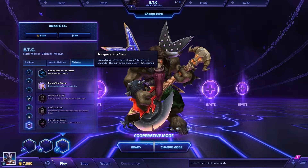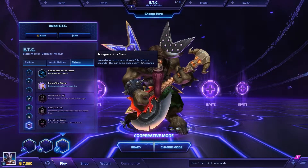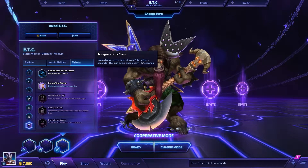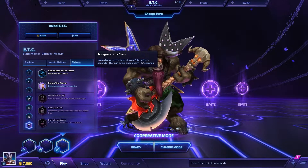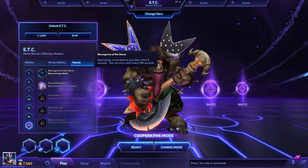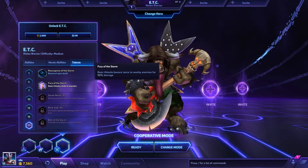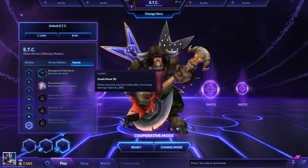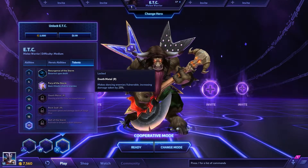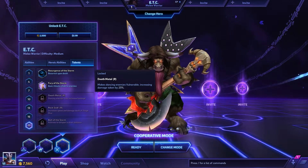Resurgence of the Storm — upon dying, revive back at your altar after 5 seconds; this can occur once every 120 seconds. This can be really nice, because sometimes it's quite a long time before you can come back — up to a minute. If you don't die that often and it happens towards the very end when things get hectic, you could respawn quickly and come back to help your team. Fury of the Storm — basic attacks bounce twice to nearby enemies for 50% damage. Death Metal — makes dancing enemies vulnerable, increasing damage taken by 25%. Combined with earlier talents that make enemies dance, you could deal quite a bit more damage.